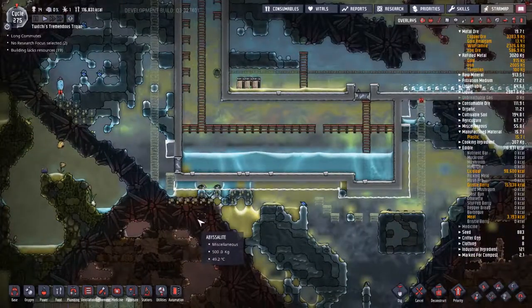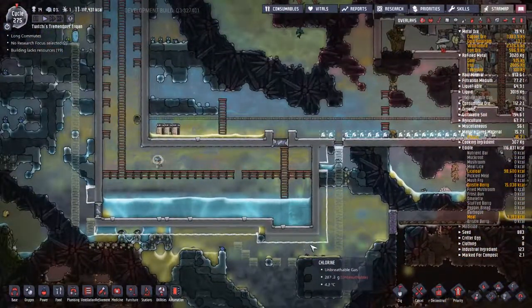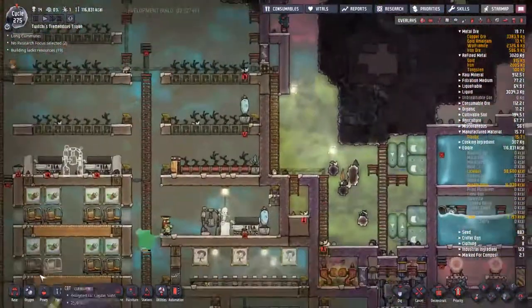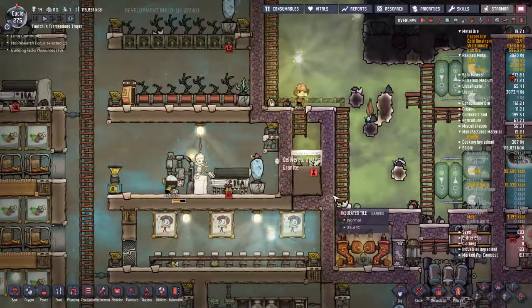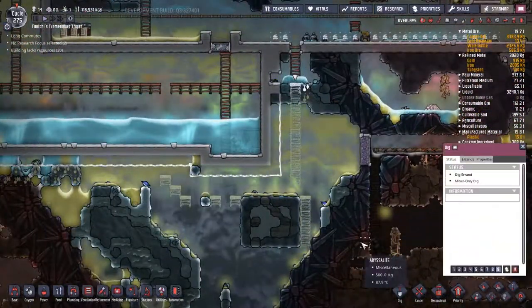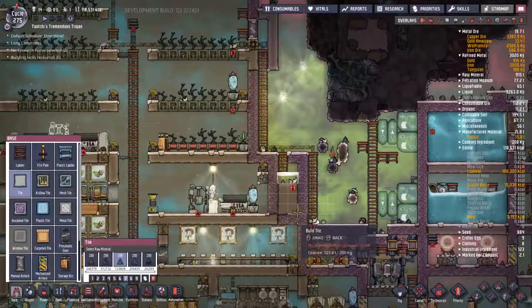That could definitely break. So I want to start putting in some ladders and figuring how to save the system here. I'm very worried it's going to break through. The thing I'm not sure about is the strength of a door - I've got a door on the bottom left there. I don't know whether I need to put a second door down. Is a door as strong as a tile? We should run a test at some point to see whether the doors are stronger than a single bit of tile.